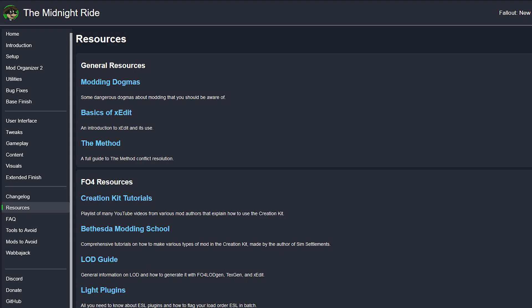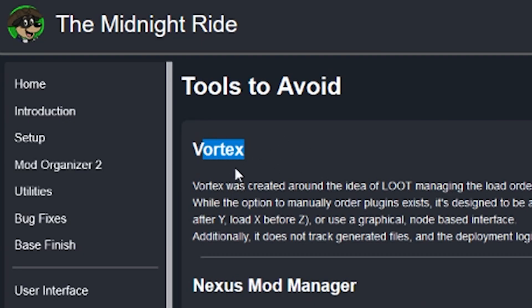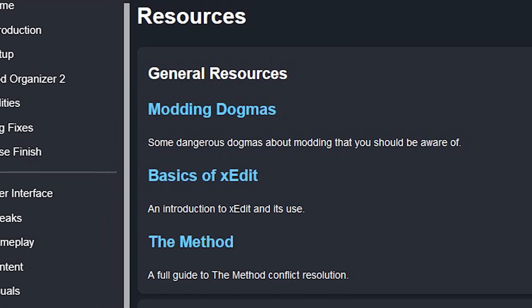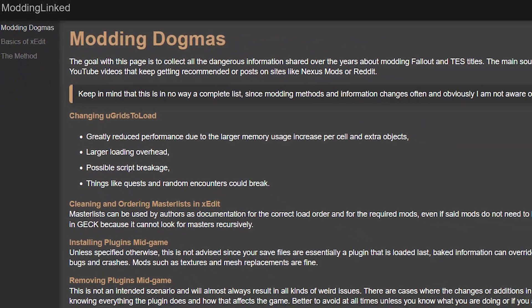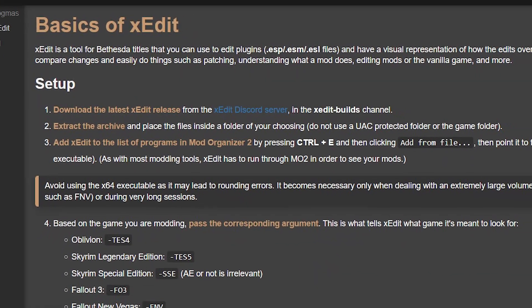Now, once you have followed the whole guide and completed the extended finish, all you have left is these sections down here. These are not to be underestimated and should be read carefully too. This section will explain which tools to avoid, which mods to avoid, the facts — and the scariest one — the resources. This might be the most important part of this guide. It contains all the facts and logic to destroy the misinformation that the modding community of Elder Scrolls and Fallout titles have been spreading over the years, and a guide on how to install and use the best tool ever made for modding: xEdit.